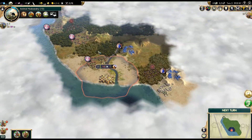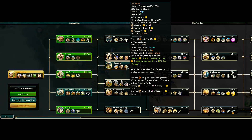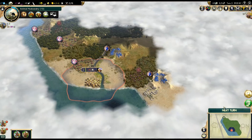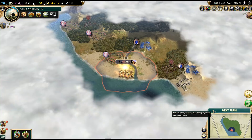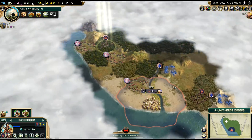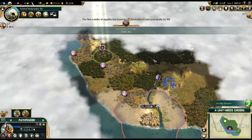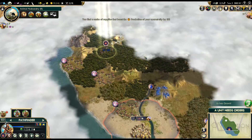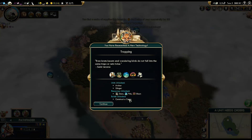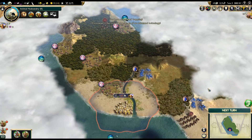Let's grab a shrine, because since our unique building replaces the Temple and we can build it much earlier, there's a good chance we'll be able to get a religion — that will be one of our initial goals. From the ruins we got plus 30 production, which is quite useful and will speed up the shrine. We also got Trapping. Good start so far.